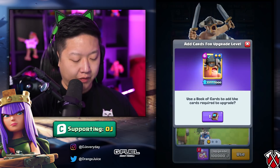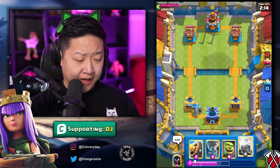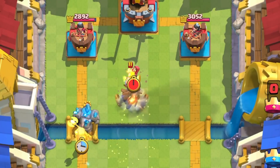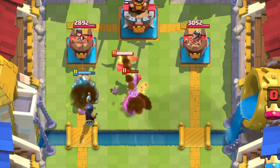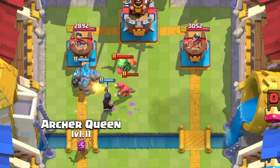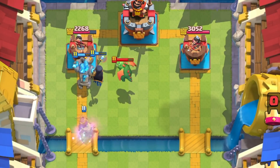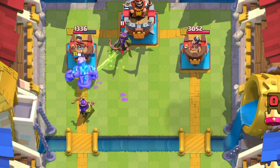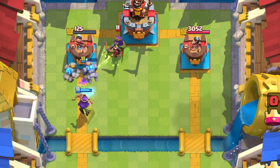Before I forget, I'm gonna use my Book of Commons. They might have Inferno Tower, which is really good because I have lightning. For the Archer Queen I feel like — that's perfect. What is their defense? Nope — Archer Queen's in the tower. Invisible Archer Queen is not gonna save that.